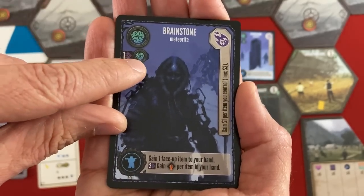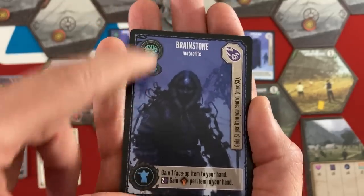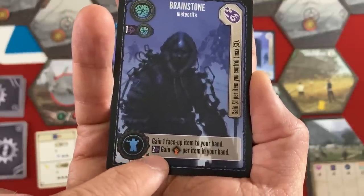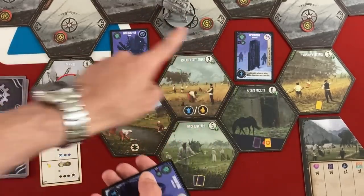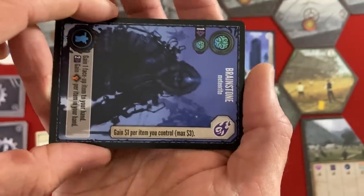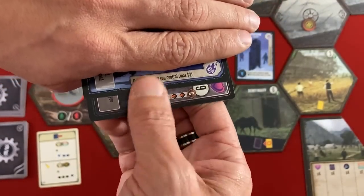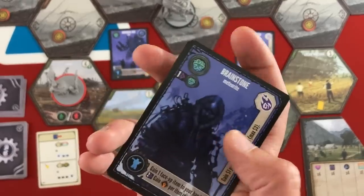Meteorites are a little different — they can gain you more guile or power when you play them. This counter shows how many melded meteorites you have; meteorites tend to boost other meteorites. Melding meteorites and upgrading items comes from central and northern tiles unless you get a card early that lets you do it. When you meld a meteorite you get an immediate bonus — like gain one dollar per item you control. As you meld each new meteorite, you get all the previous bonuses again, so you can stack up a lot of money. Meteorites tend to combo with other meteorites quite a bit, or in this case, also with items.